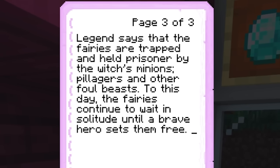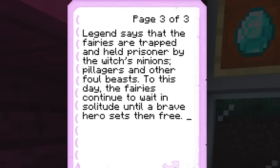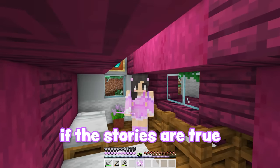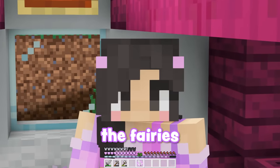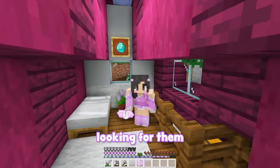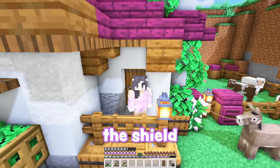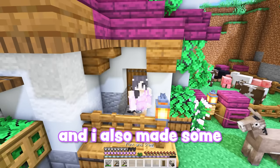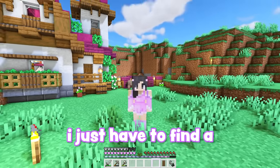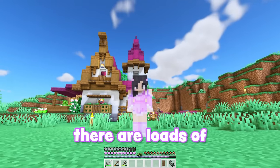Legend says the fairies are trapped and held prisoner by the witch's minions — pillagers and other foul beasts — to this day waiting until a brave hero sets them free. If the stories are true, I'm going to save the fairies. I'm a monster slayer; I'm not afraid of the pillagers. I should probably make a shield and flint and steel first. The shield has been acquired and I also made some flint and steel just in case.